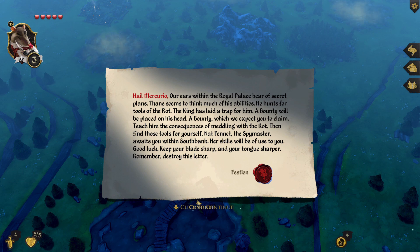Hail, Mercurio — our ears within the royal palace hear of secret plans. Thane seems to think much of his abilities. He hunts for tools of the rot and the king has laid a trap for him — a bounty will be placed on his head, which we expect you to claim. Teach him the consequences of meddling with the rot, then find those tools for yourself. Natsafene, the spymaster, awaits you within South Bank. Her skills will be of use to you. Keep your blade sharp and your tongue sharper. Destroy this letter.